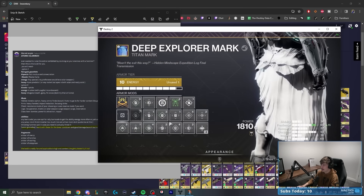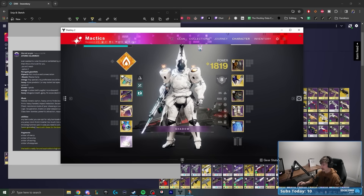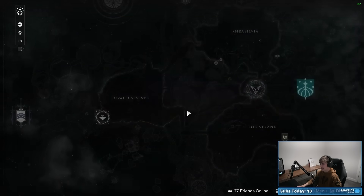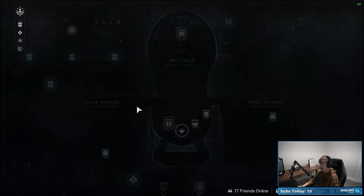Last thing we need to do: swap this over so we have Tier 10 Resilience — super important in any build, especially a Titan build since it's tied to our class ability. Setup is complete. I absolutely love running the Coil for testing, but wait — mistakes were made. I don't think I can do the Coil on this character. Since I don't have access to the Coil on my Titan yet, I'm going to go ahead and hop into the Birthplace of the Vile Legend Nightfall.